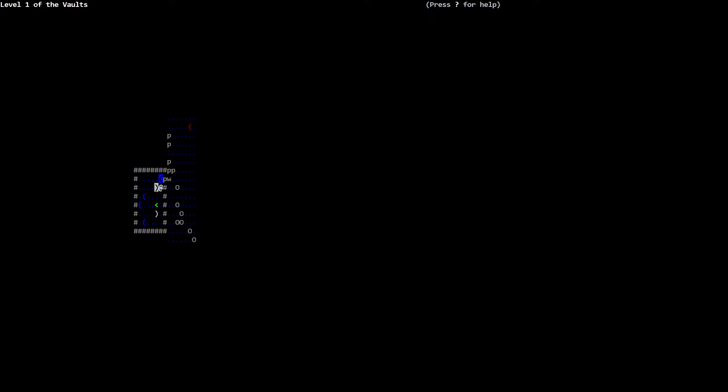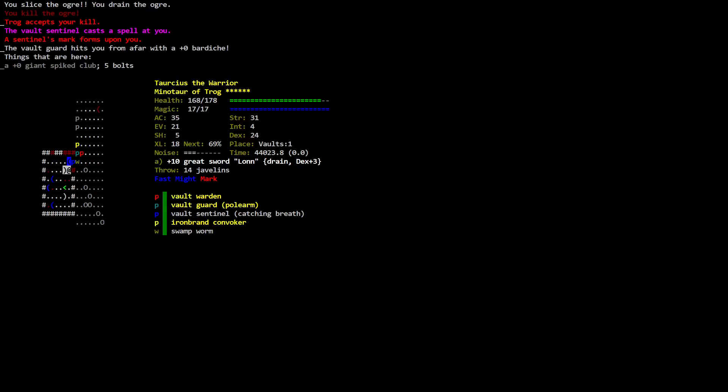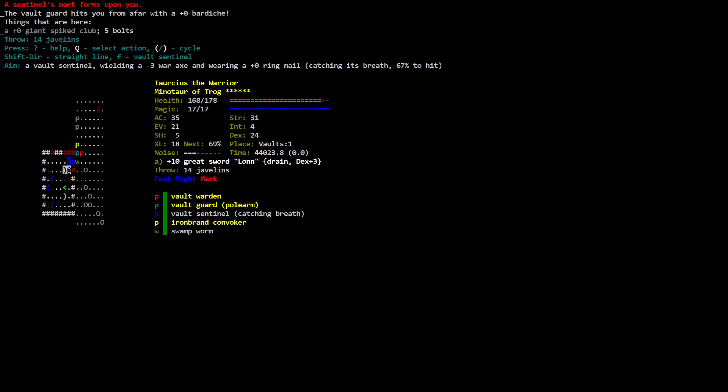We've got to kill these things. Level one of the Vaults. It's him who's hitting me from afar. They're on an angle for me so I'll just throw a javelin — I have 14 javelins. Aiming straight line at the vault sentinel — you throw a javelin, the javelin pierces through the vault sentinel. The vault sentinel is lightly wounded. The javelin pierces through the vault guard — the vault guard is moderately wounded.